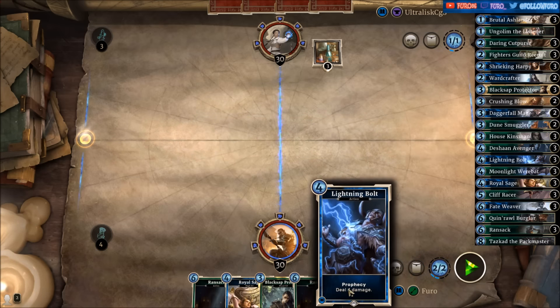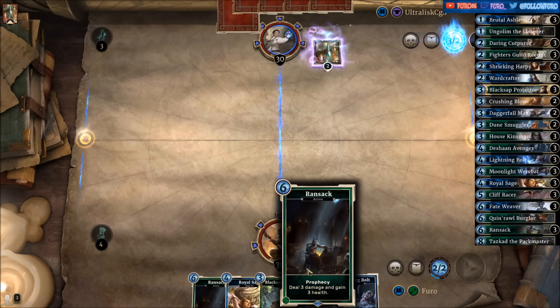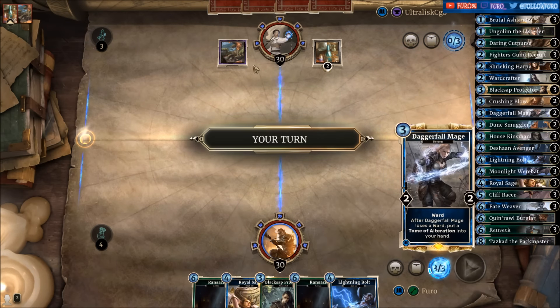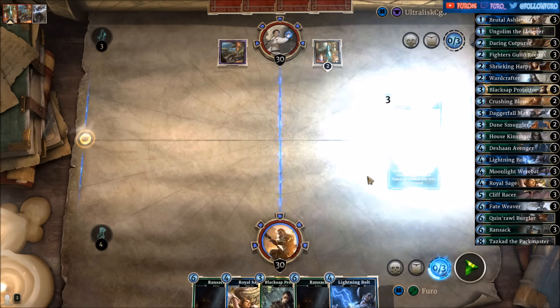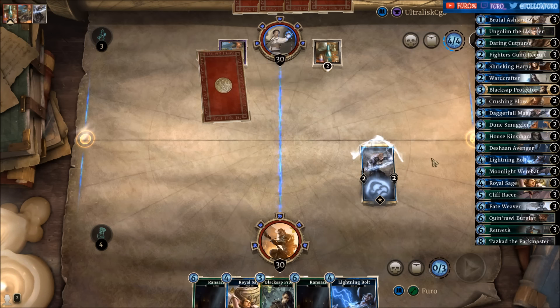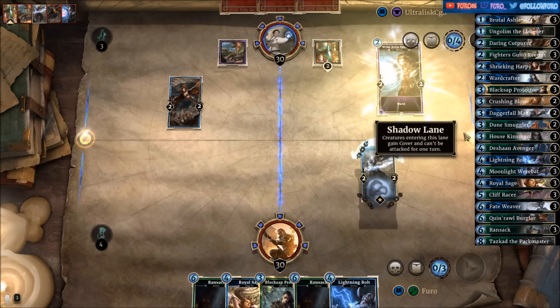Lightning Bolt — another card we don't want to draw early on, also reducing the chances to get some decent face damage out of wounds. There's a Hist Grove though — looks like a Ramp Sorcerer. We're starting with the Daggerfall Mage. There comes the Harpy and the Windkeep Spell Thwart.